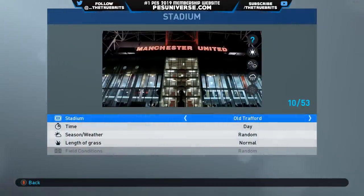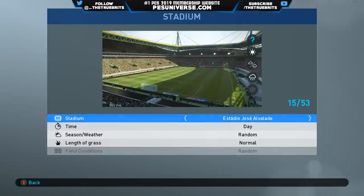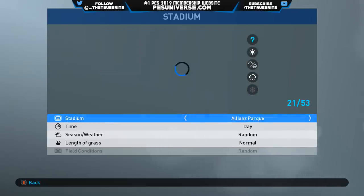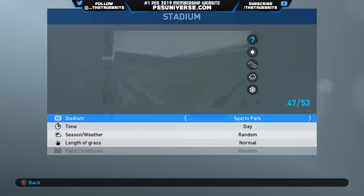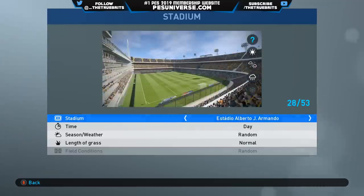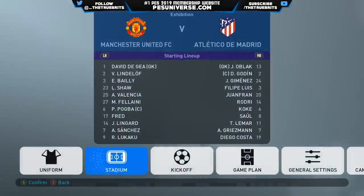So those are the settings. If you have a look at the stadiums in this mod — it's about a 1.2 gig file — you get Old Trafford, Allianz Stadium, Allianz Arena, Stade de France, Signal Iduna Park, Wanda Metropolitano. There was a few other ones — the Olympic Stadion Berlin was another one. There are about six or seven of them. We're just going to play at Old Trafford because why not.